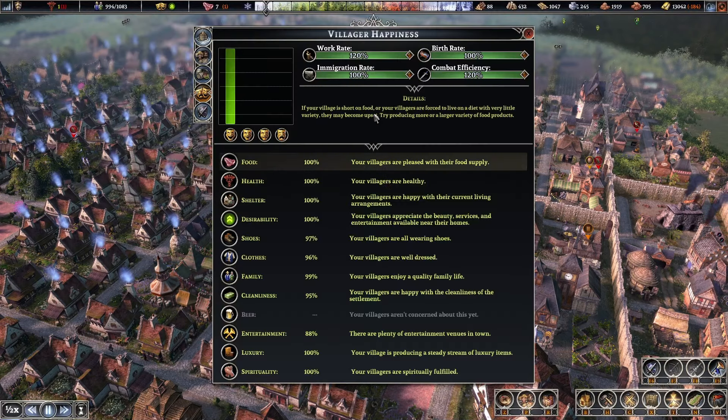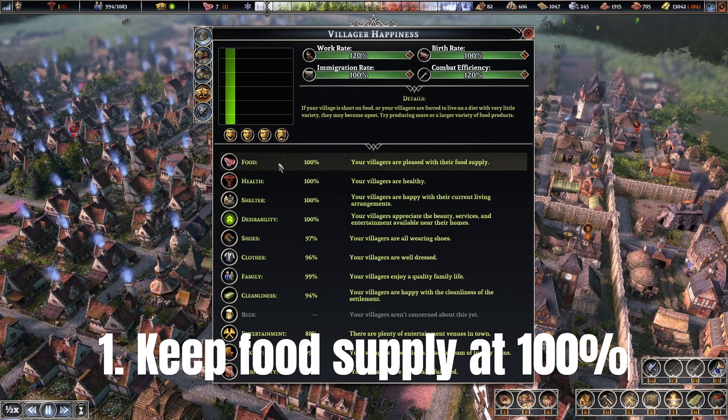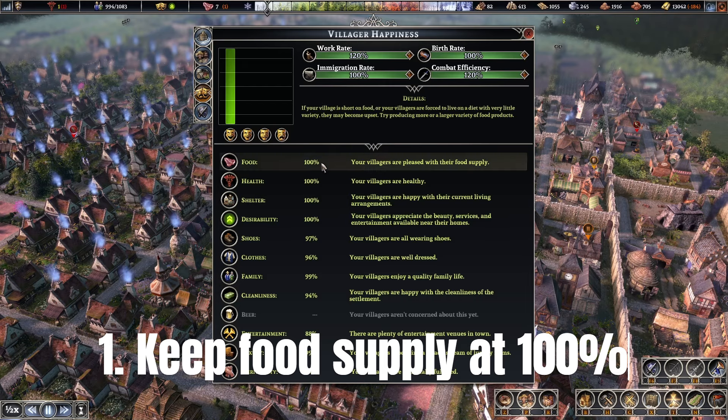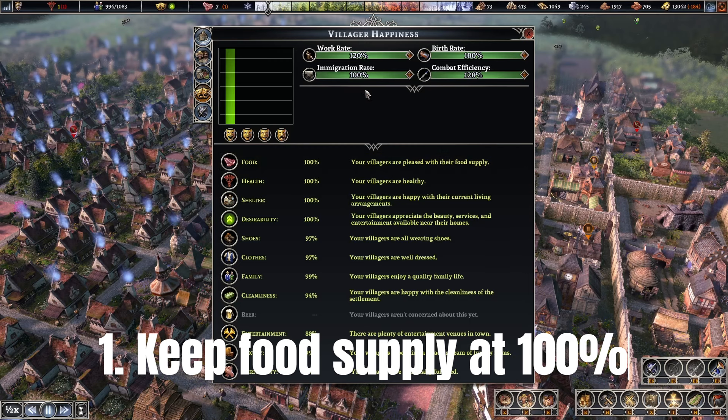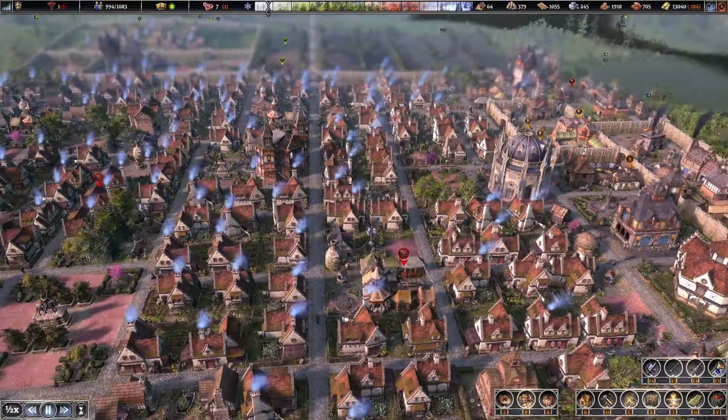When you go to the Village of Happiness, you can see that you've got an immigration rate of 100 — that's a really good thing to have if you can keep it there. What I've noticed is that sometimes when my food drops to 60 or 80 percent it still shows the immigration rate as 100, although that is not true. You need to keep your food production at 100 to significantly boost the immigration rate. I've noticed that when I drop to 60 or 80 percent of my food supply I do get fewer immigrants coming to town, even though it's showing 100 immigration rate.